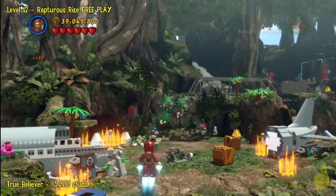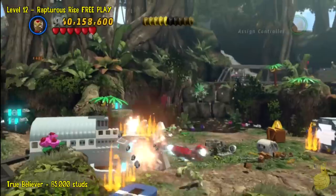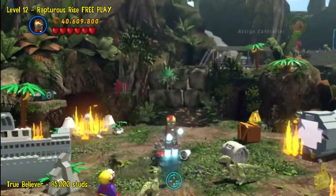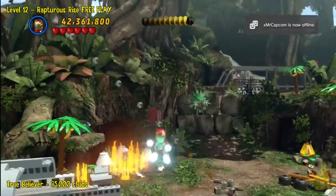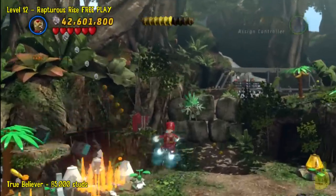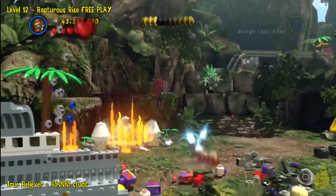Now up here we've got a few things we're going to do before we can move on. Besides progressing the story, we're also going to get ourselves a minikit and take out a couple of dinos too. And we're going to ride a little rocket-powered scooter or something — I'm not exactly sure what to call it, but it's fun nonetheless. It's a smashing good time. You'll see what I'm talking about once we get there.